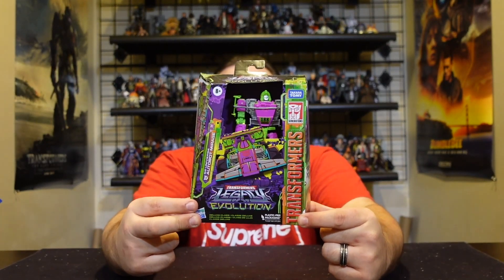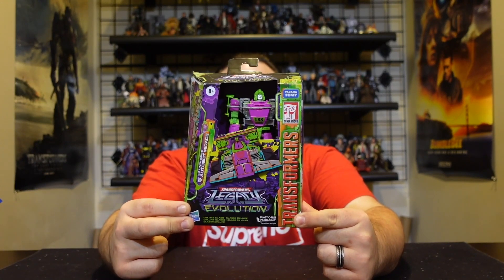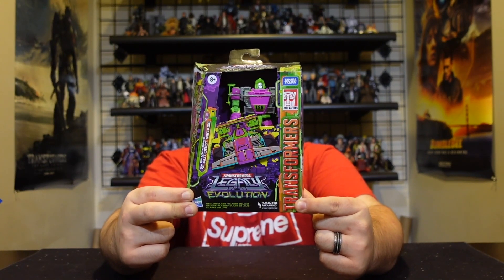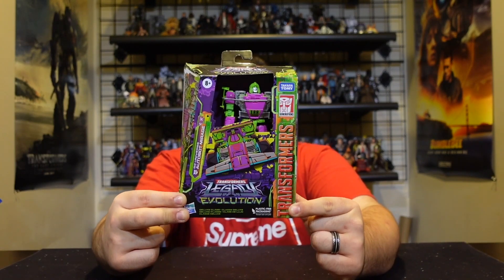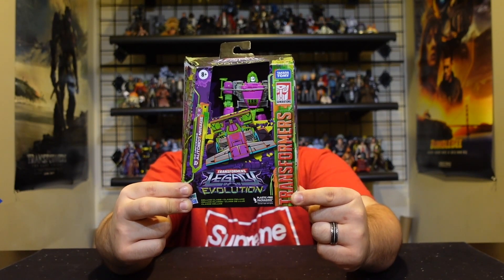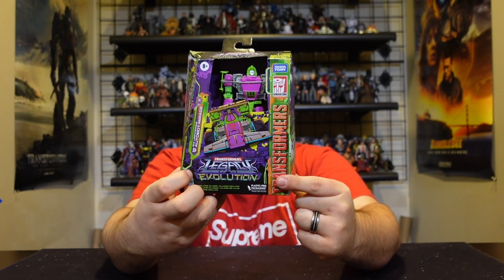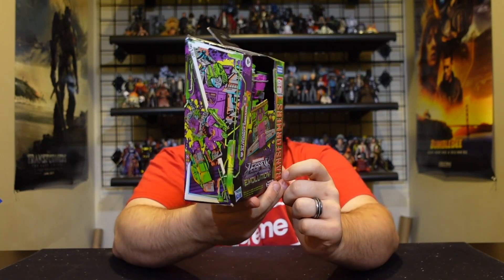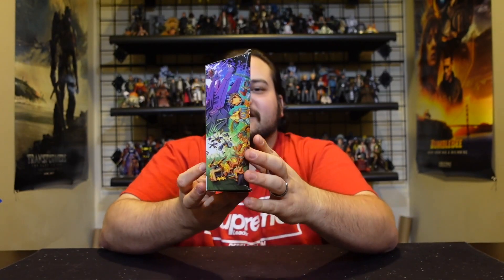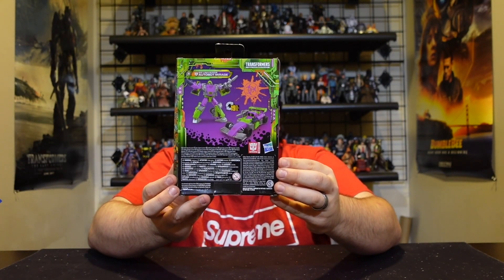Here he is in the packaging and he looks really awesome. I love that he's got the same color scheme as Skull Cruncher and he's got some gator deco on his alt mode. You can see it on his robot mode but it really shows through in his alt mode especially. There's some awesome artwork of his Formula One race car mode in the gator color scheme on the side, a close-up and out shot of his robot mode on the other side, and the Toxatron eyes Legacy Evolution art.